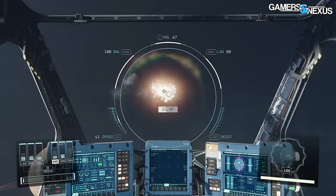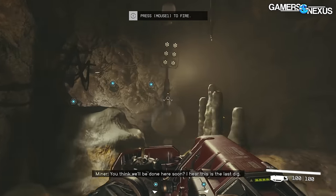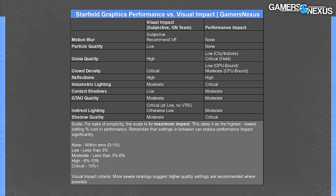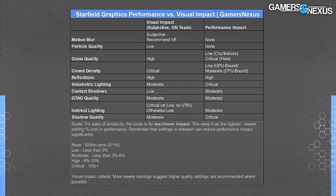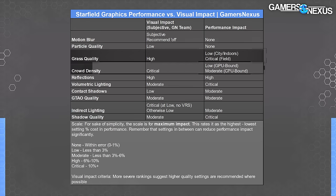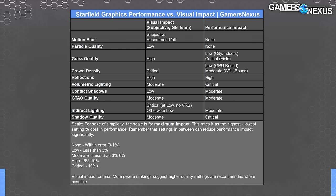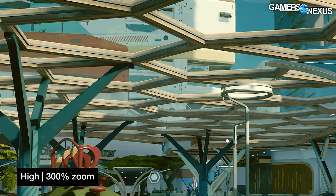We'll give you a quick summary chart up front of our findings. Some of these matters are subjective, so the chart looks at both performance impact and visual impact — visual impact being a matter of opinion averaged across a couple of team members. The chart is for quick reference, while the content today is relatively in-depth and aims to provide a detailed understanding of the settings and benchmarks.